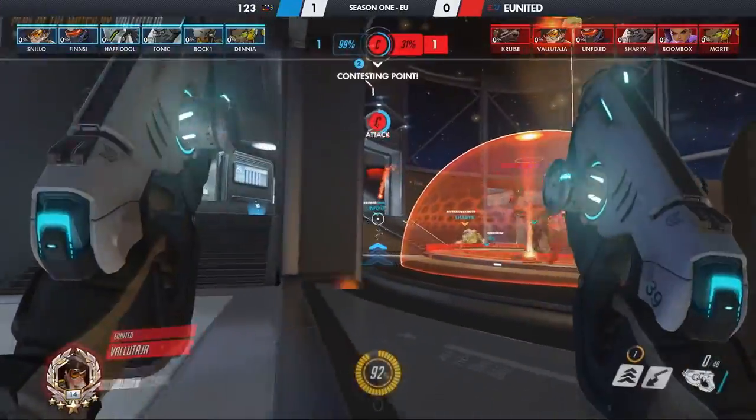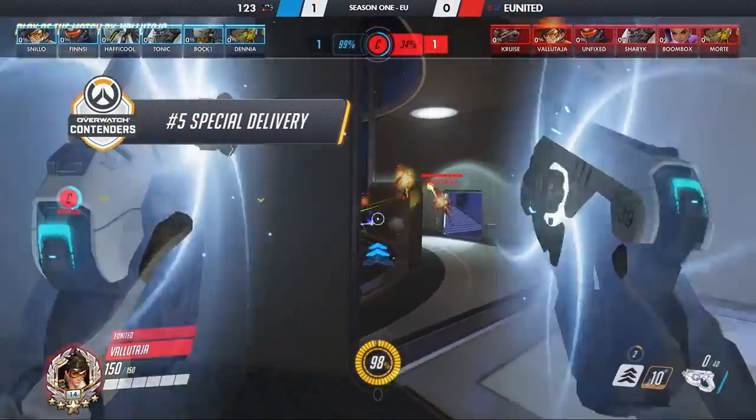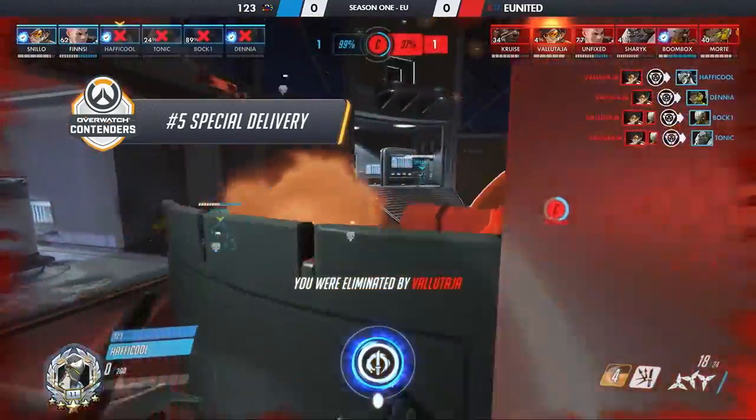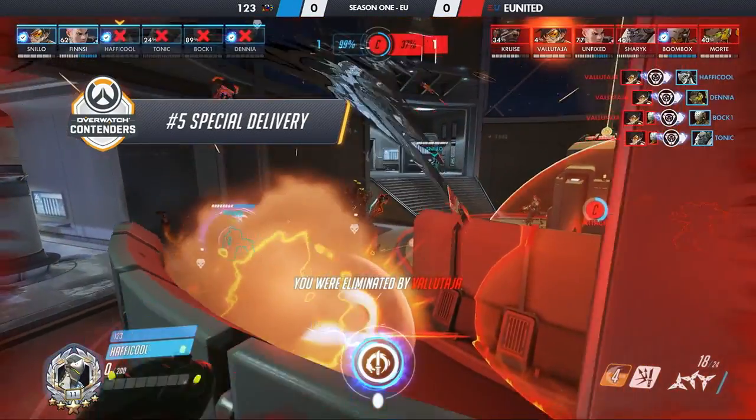Kicking off the countdown at number 5 is Special Delivery. Tonic had a special delivery for his 1-2-3 teammates — a quad kill Pulse Bomb from Volitalia. Oh my god! What? Volitalia out of nowhere!